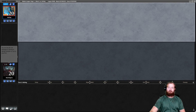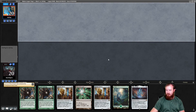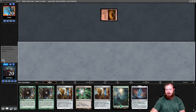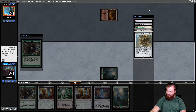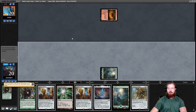Round 1, here we go. Start by revealing Lurrus. The hand is not explosive, but we have an Ozolith and Ancient Stirrings, plus 2 Metallic Mimics, so I'll keep. Opponent starts Forgotten Cave, which tells me they're probably Dredge. Going to start with Ancient Stirrings — looks like it's going to be Walking Ballista. Rest to the bottom, pass the turn.